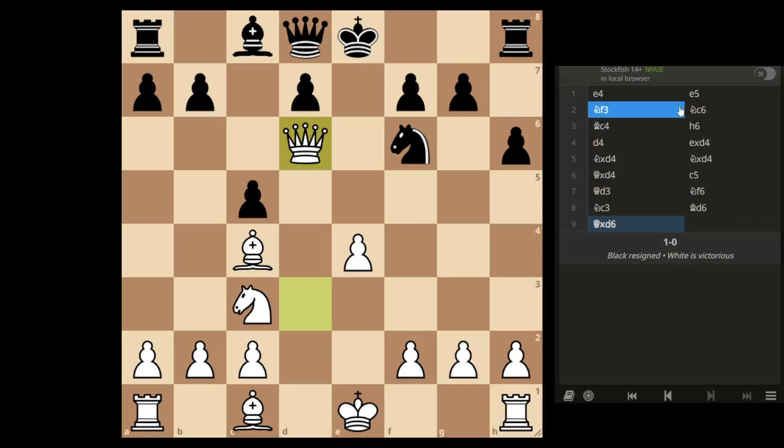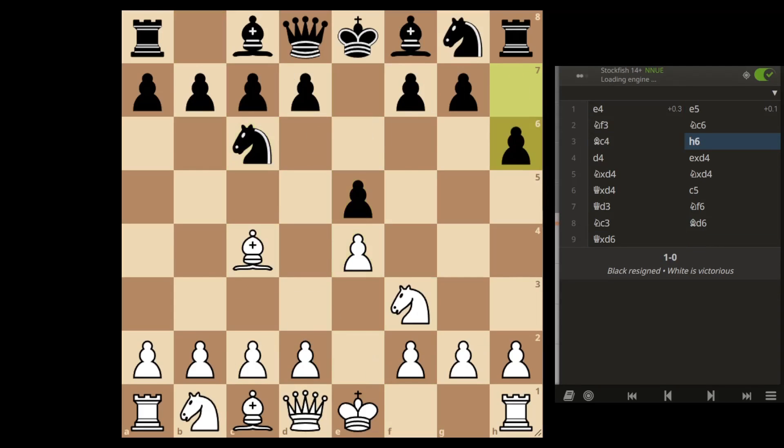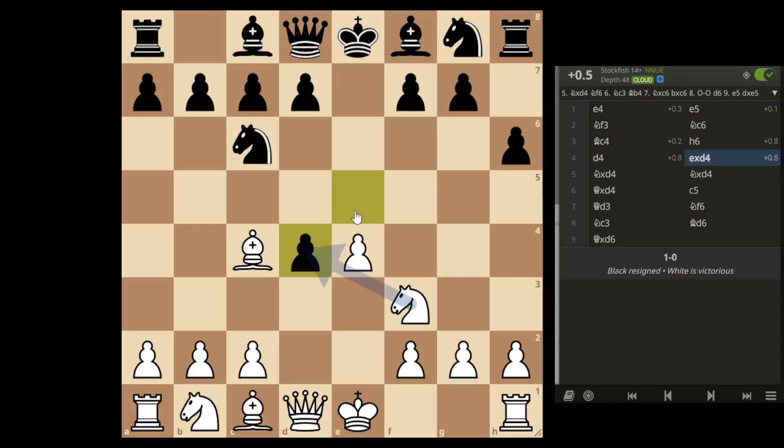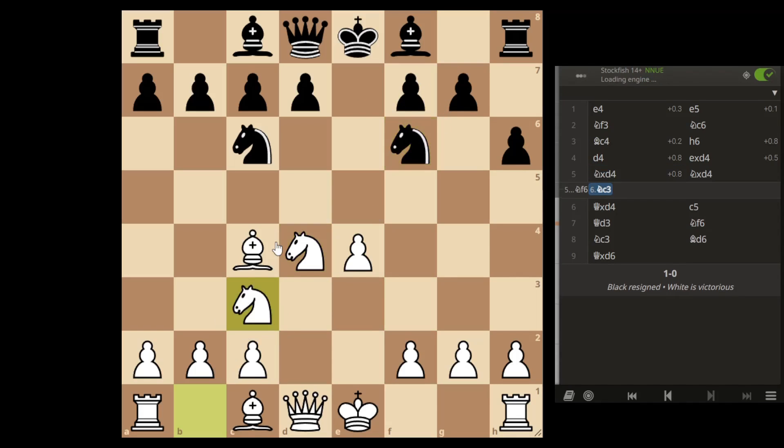Let's just have a look and look at some positional ideas in this opening. If they play that, the computer says to play D4, and this is one of the moves that I've learned a long time ago. Normally they play the knight out and then you play your knight out. Normally I don't get this bishop move — they normally play like bishop B or something, or bishop here, bishop moving knight back.